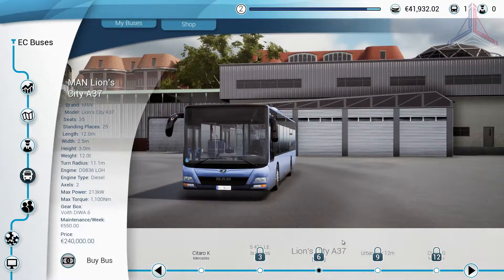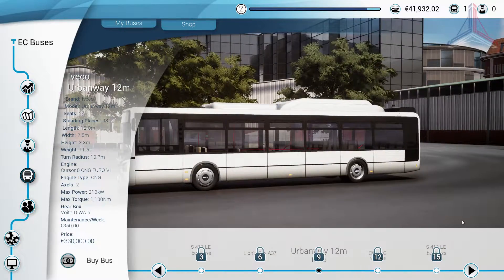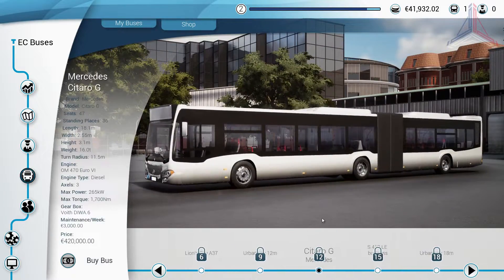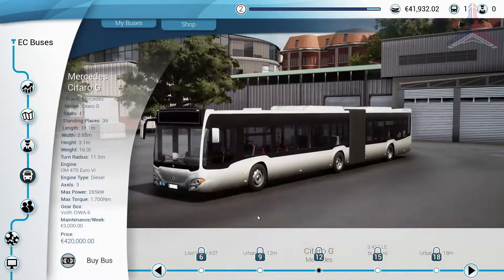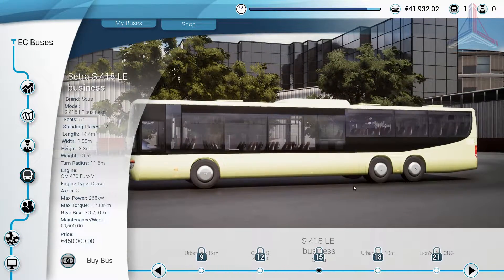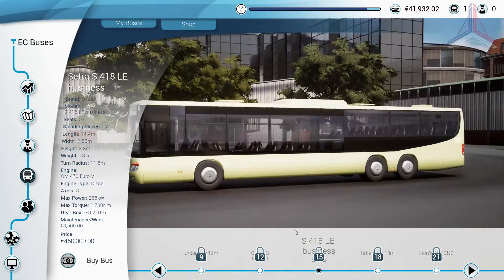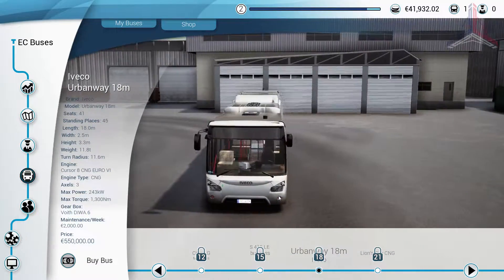There was the MAN Lion's City A37, there was the new Iveco Urban Way, and then you move on to bendy buses. With the bendy buses you have ones like the Citaro G, an 18-metre version of the Urban Way, or the Lion's City CNG. And if, like me, bendy buses are not your thing, there is a Setra bus that is longer but not bendy.